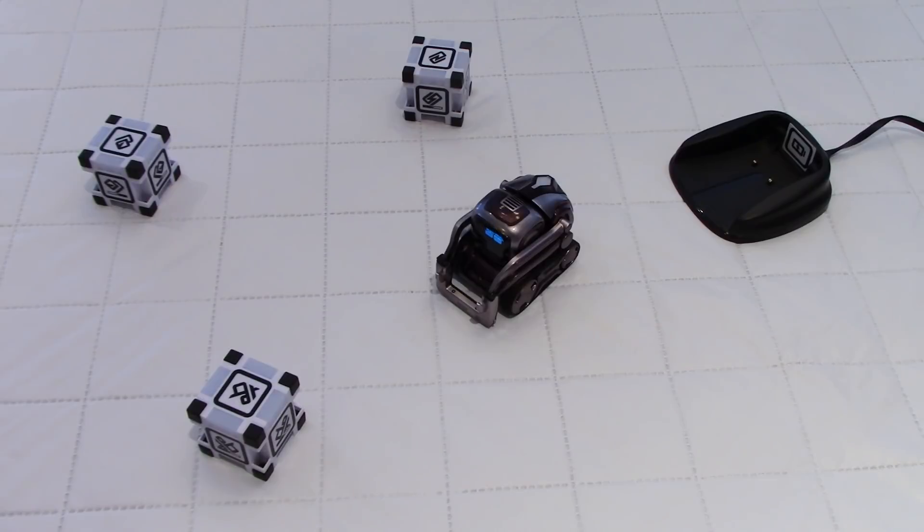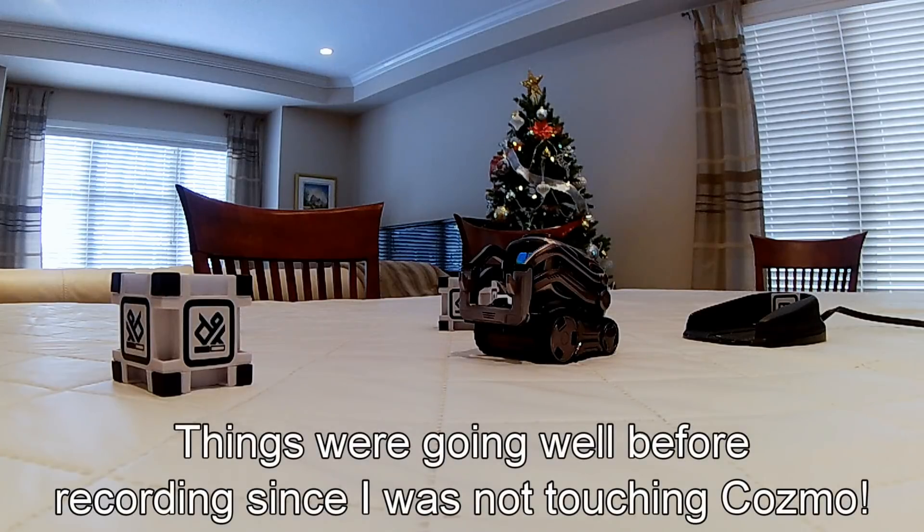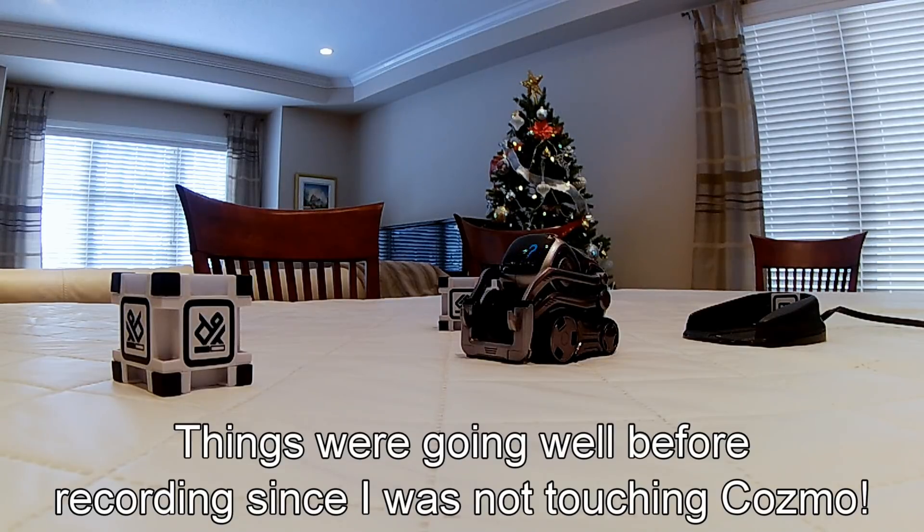Now we want to press start. We have the start button and we're going to press start on this screen. And here we're supposed to shake Cosmo and listen to your magic fortune.